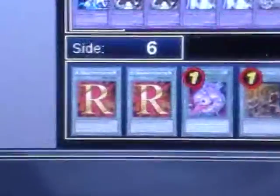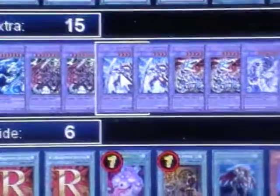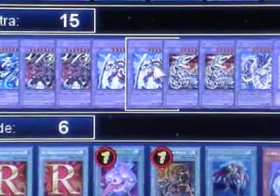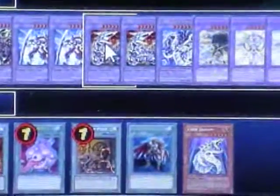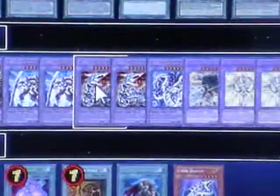The extra deck — I am running 1 Ultimate, 2 Destiny and Dragoon, 2 Elemental Hero Neos Knight, and 2 Chimeratech Fortress Dragon. Just if I turn my Prisma, or I play out one of my Cyber Dragons and I'm playing against Machines, I can go into it.